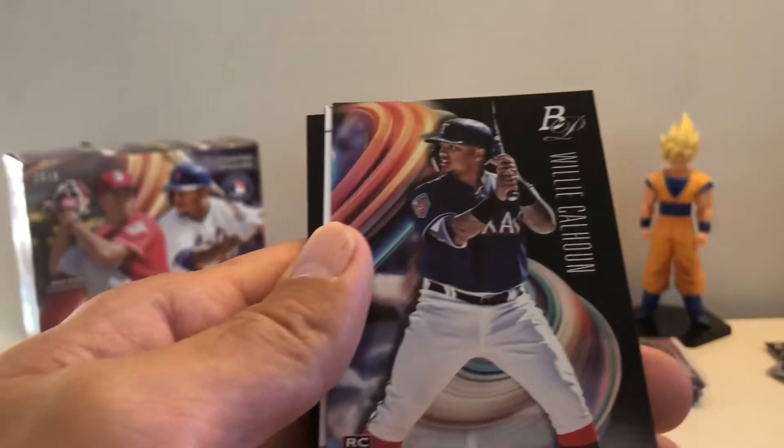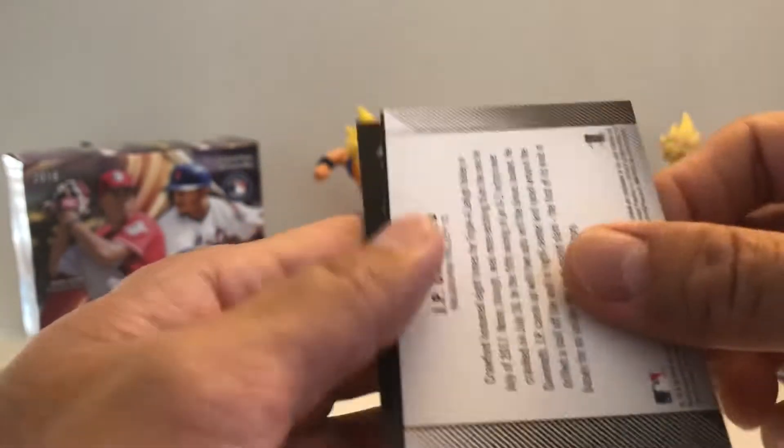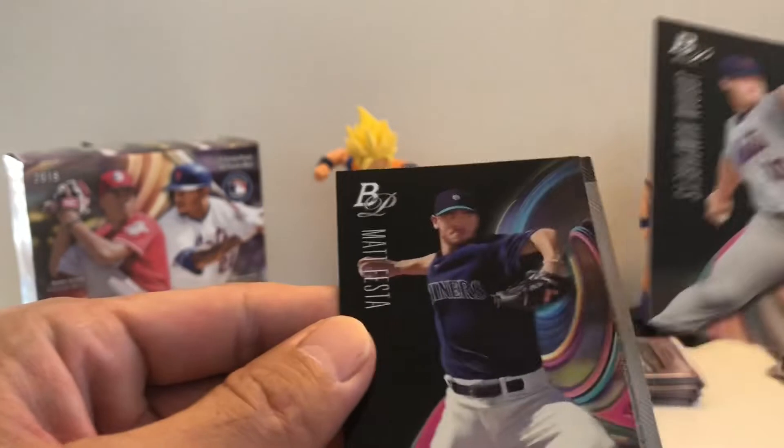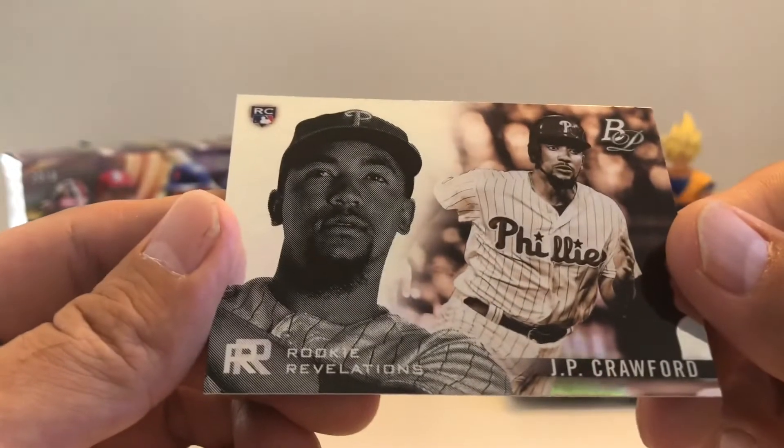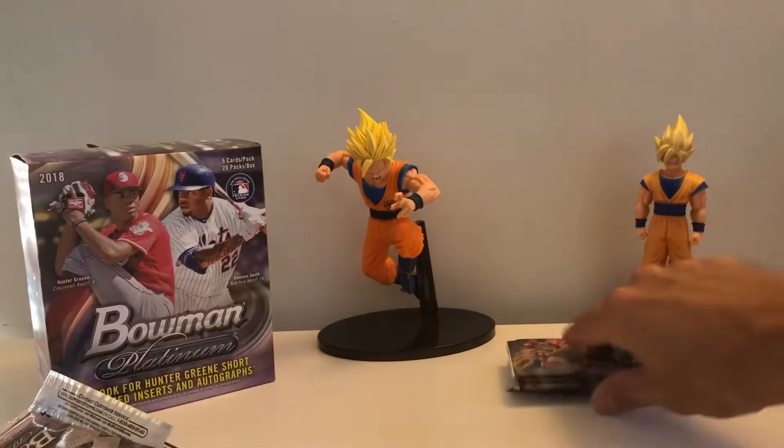Got Austin Hayes, Calhoun, and JP Crawford backwards — that's probably the Rookie Revelations. We got three of these in a box.